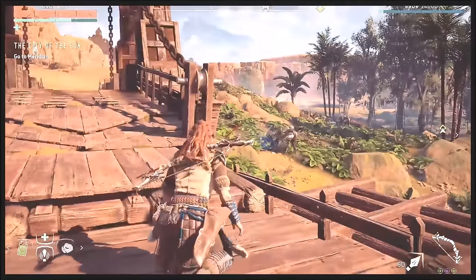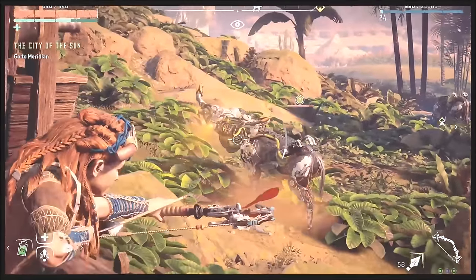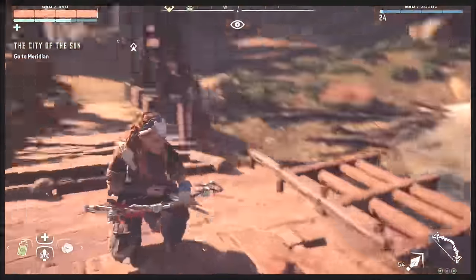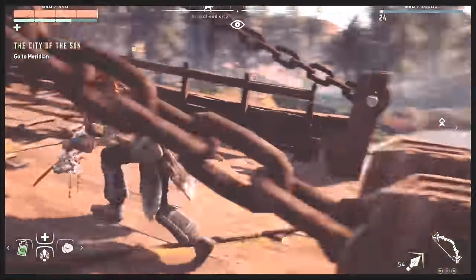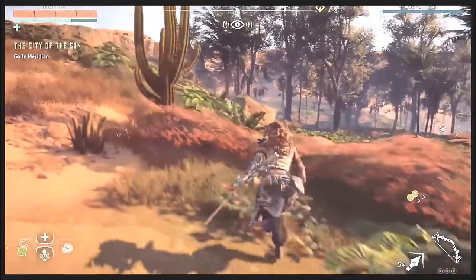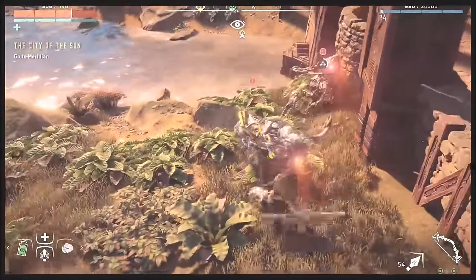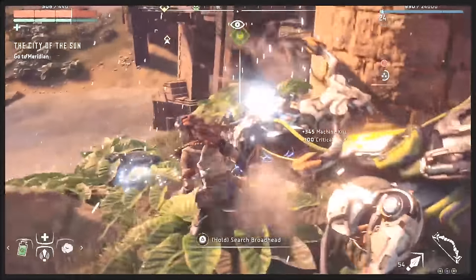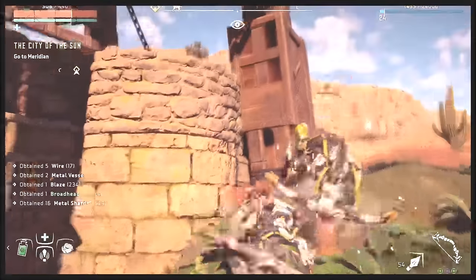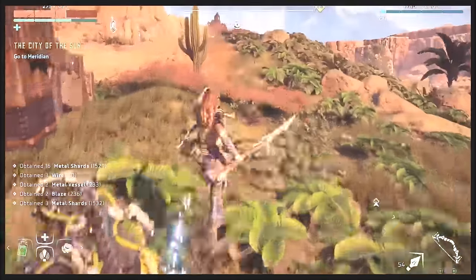Shoot every single animal you can find, because there's really not a reason not to. Make sure you're shooting all of these guys, and their XP is going to be fantastic. If you can do it in stealth mode, you're going to get a little bit of a bonus. Whenever I take out these guys, I can actually get a critical. And when I hit the critical, I actually get an additional 100 points of XP as well. I got close to almost 1,000 XP just with those two kills right there.